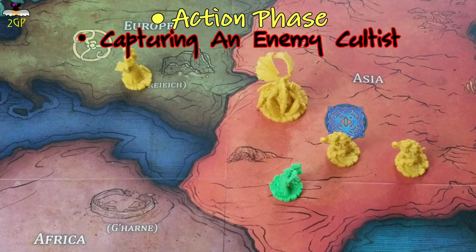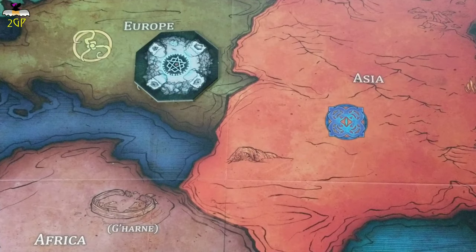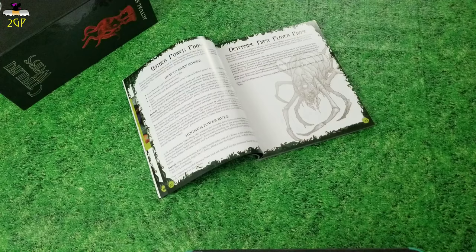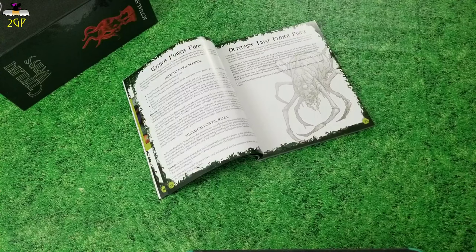Your monsters and Great Old Ones will never protect another faction's cultists from capture by a third party — only a cultist's own faction's monsters and Great Old Ones can actually protect them. Taking control of or abandoning a gate costs zero power — it is an unlimited action. After each of the players has brought their power down to zero and the action phase is over, you will move to the Gather Power phase.